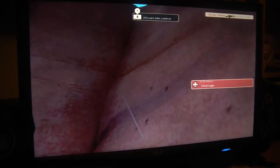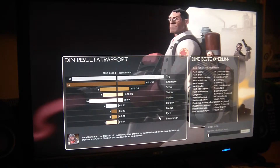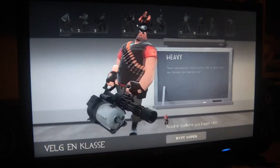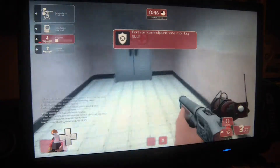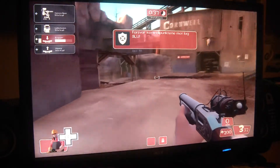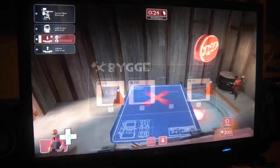I should probably change. By the way, I forgot to mention — I got a new hit indicator that I crafted. You just need the Ambassador from the Spy and some scrap metal. Combine those, and then take that result with some more scrap metal, and boom — you've got it.